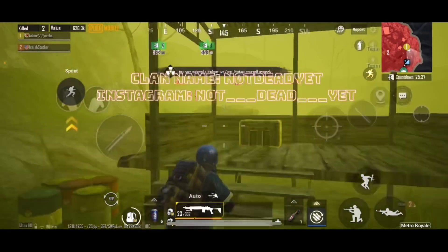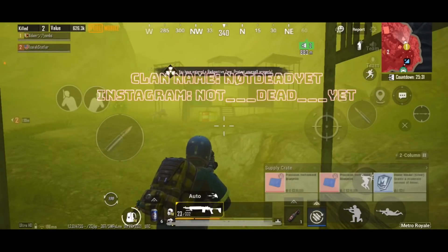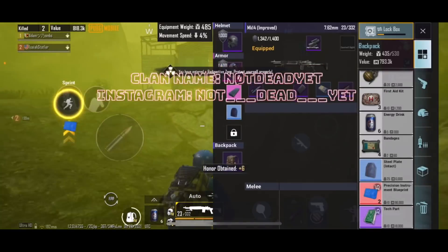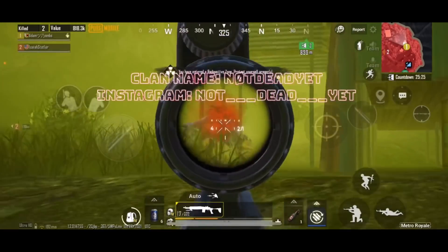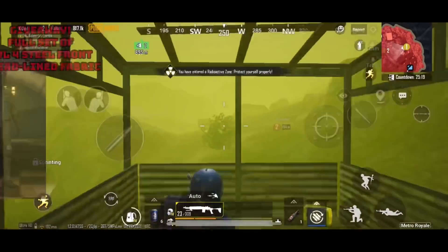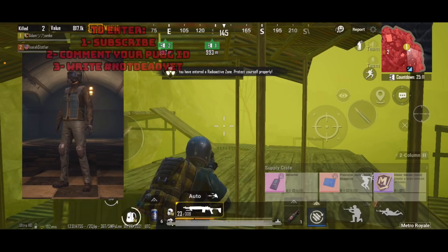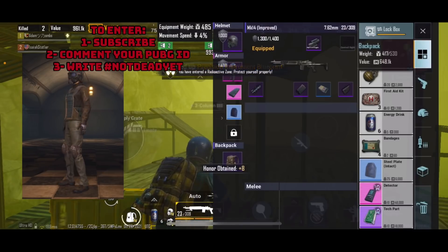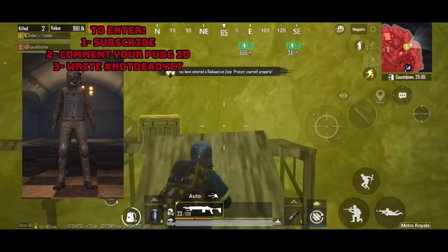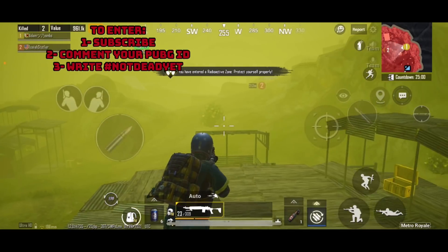If you want a chance to play with me, please join my clan. There are many of you that want to play with me, but I may not be free to do so, so you can also play with other clan members. You can also check out my Instagram. Giveaway time! Today's giveaway is a full set of level 4 steel front with lead lined fabric. To enter, make sure you are subscribed and leave a comment with your ID and write hashtag not dead yet.